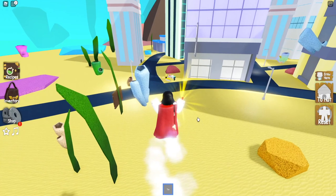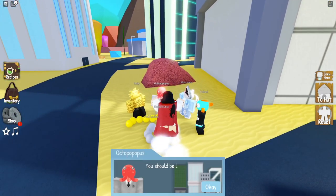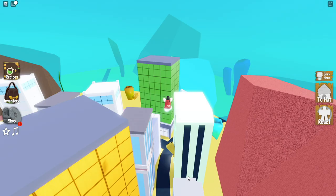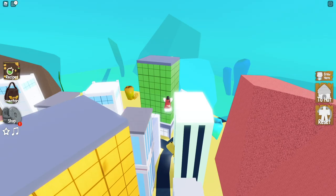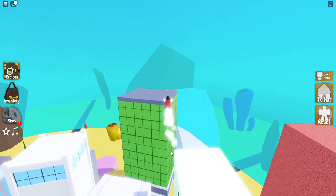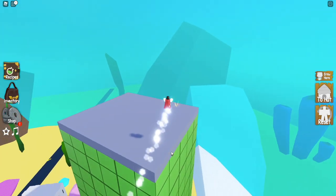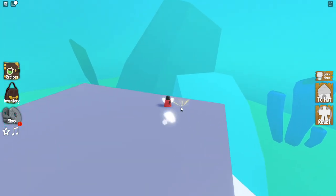For every ingredient that you find, you need to bring it back to Octopopopus at the beginning. I'm going to skip that for the other ingredients, but every time you pick one up, you have to bring it back. Now the second ingredient is located on top of this big green building — I believe this one is a spatula. Go ahead and pick that up and return it back to Octopopopus.